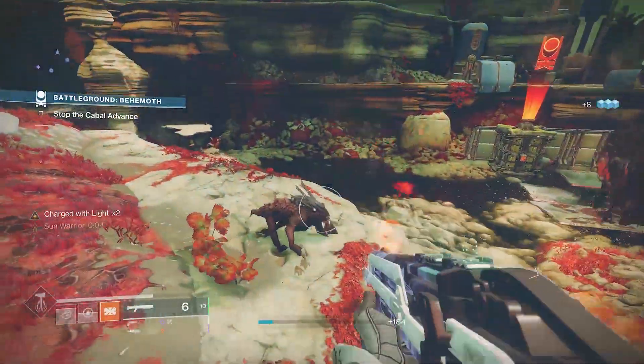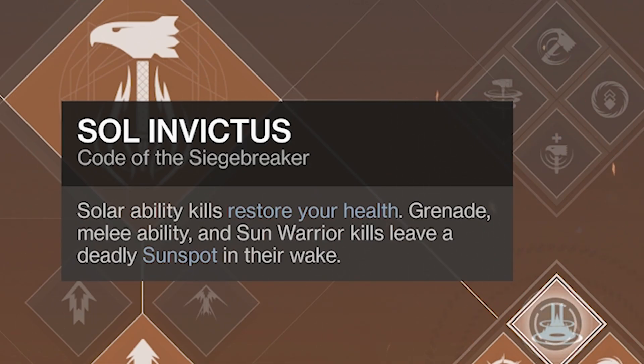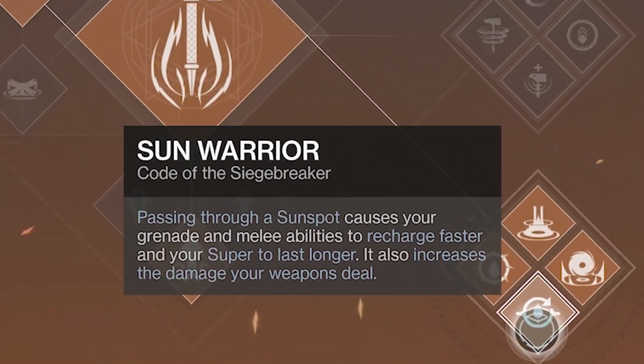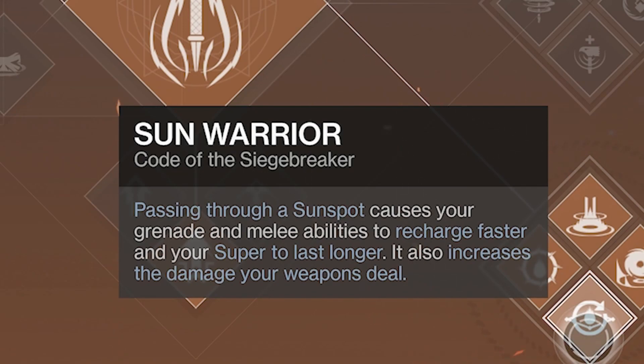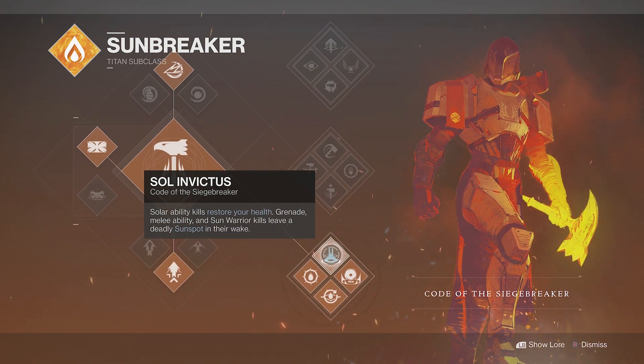We're going to be on bottom tree Sunbreaker, Code of the Siege Breaker, utilizing two perks in particular. Sol Invictus: solar ability kills restore your health, and Sun Warrior kills leave a deadly sunspot in their wake. Sun Warrior also states that passing through a sunspot causes your grenade and melee abilities to recharge faster, your super lasts longer, and it increases the damage your weapons deal — so you're already getting a faster grenade cooldown from these two perks.